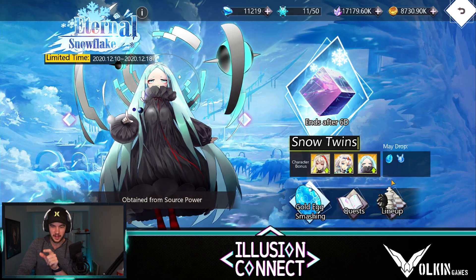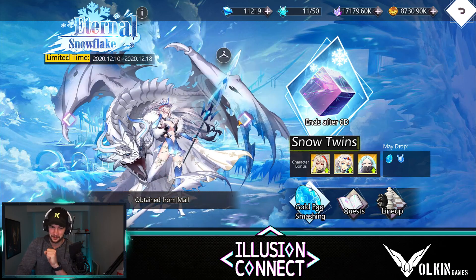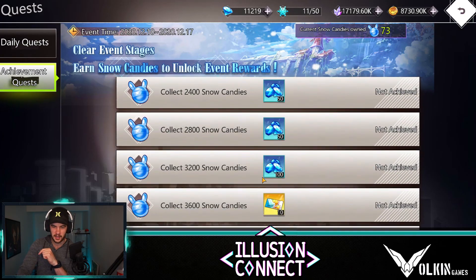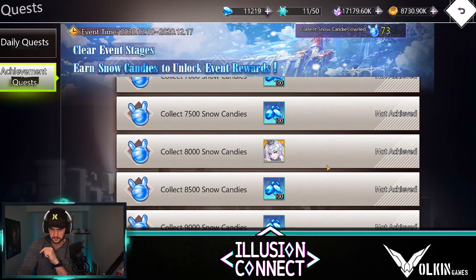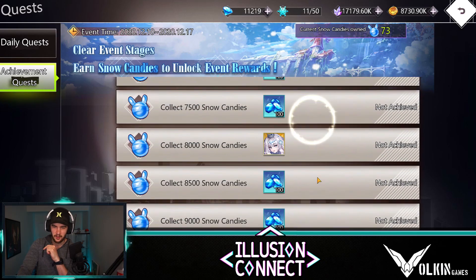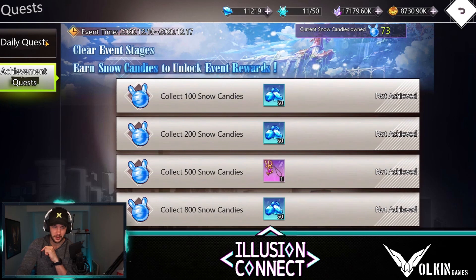So we do get that one from there. The other one comes from the quest, which is Angela, and unfortunately I don't have a copy of Angela yet and I really want her. So hopefully she comes in a banner later on. If we go to achievement quest and collect snow candies, as we go down further we've got her here, so eventually we should get that. The rest of the rewards I'm not too stressed about. All I really want out of this one is the Angela skin, so that when I do get an Angela we're ready and ginned up.